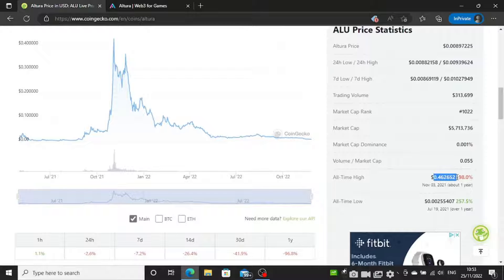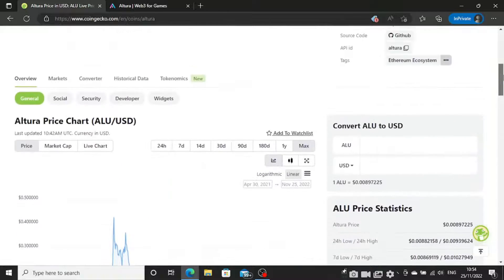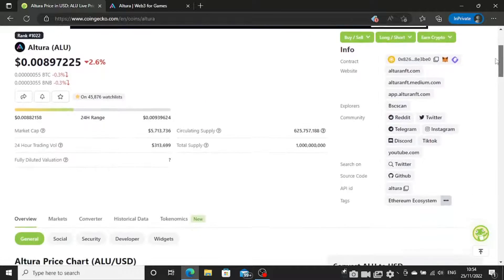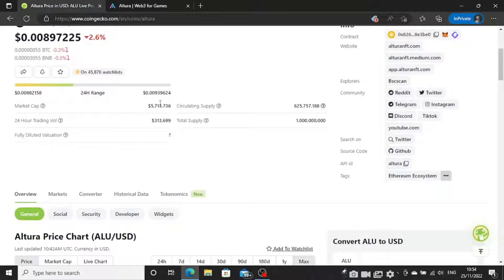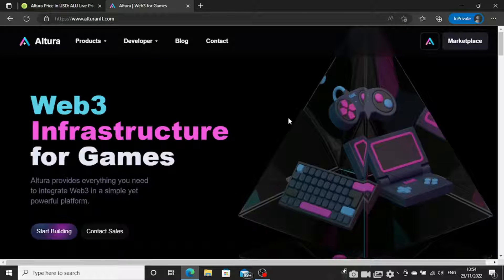The all-time high was 46 cents, and right now we're just hovering above the all-time low — up about 250%, so just over a 2x at the minute. What I really like about Altura is the fact that it is a low market cap — for example, a 5.7 million market cap, with fully diluted just around 10 million.